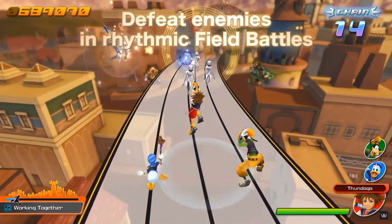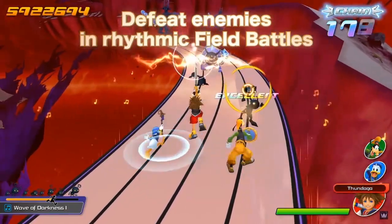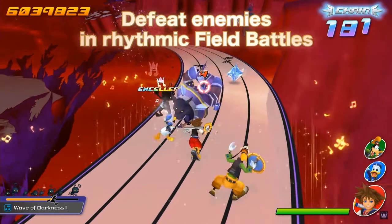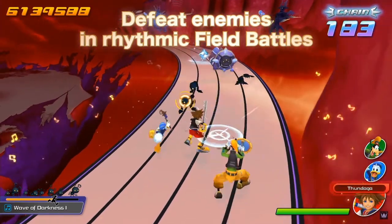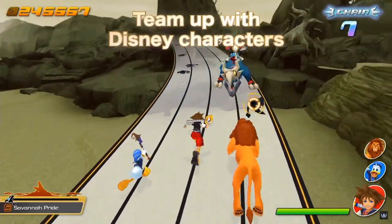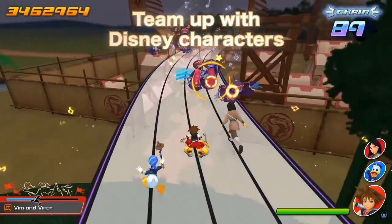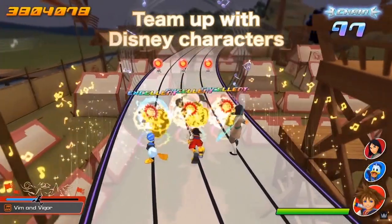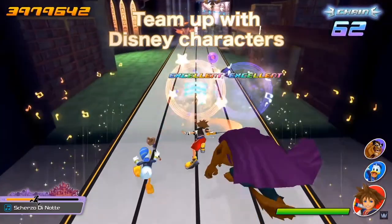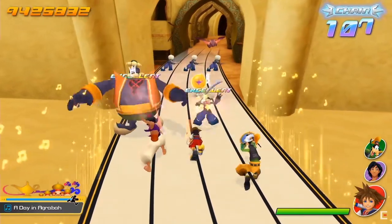The next scene shows the 'Working Together' level with Nobodies and Silver Rock Heartless as enemies. An ability crystal is triggered and Thundaga is cast at a Sniper Nobody off the staff path. The scene then switches to 'Wave of Darkness One' with Sora casting another Thundaga — this hits an Invisible, and a Defender can be seen to have a four-hit counter above his head. After that it switches to Savannah Pride and Simba joins the battle, showing you can fight with Disney characters.